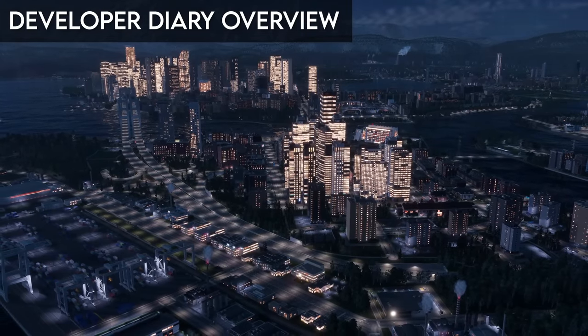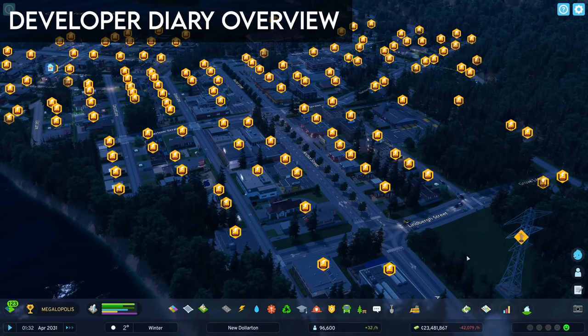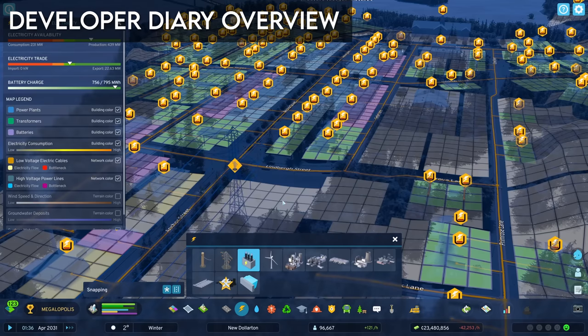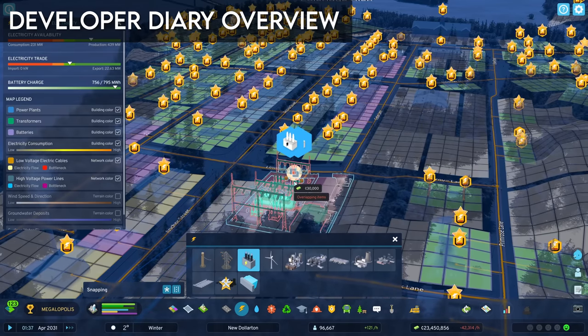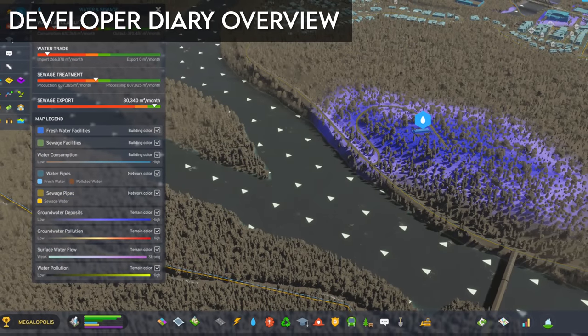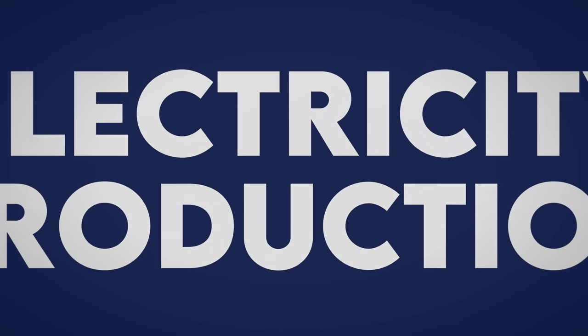I'm really happy that the diary clarified the electricity versus water issue. At the end of Diary 5, I was left with the impression that losing power was actually more devastating than water, which wouldn't necessarily be true in real life. And I love the new groundwater reservoir mechanic, at least in theory, and I can't wait to take it for a spin myself. With those out of the way, let's dive into electricity production.